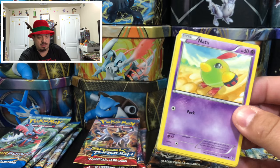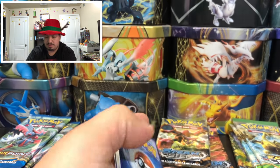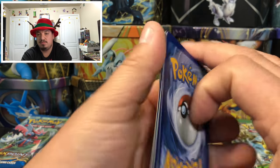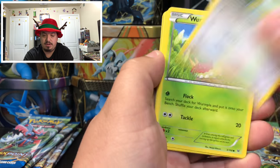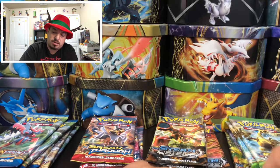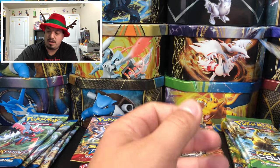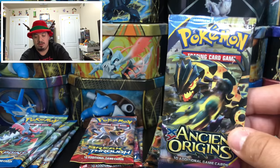We still have about 50 packs to open. Roaring Skies — we have a Natu, Spearow, Doduo, Wurmple, Taillow, Switch, Gligar, Bagon — reverse hollow — Altaria — rare non-holographic card.